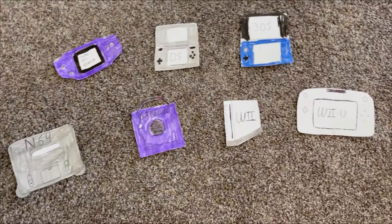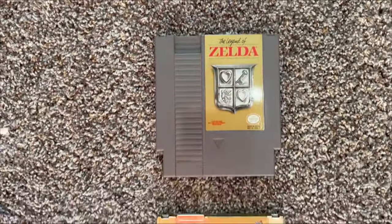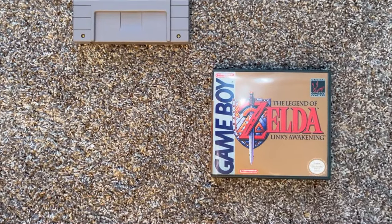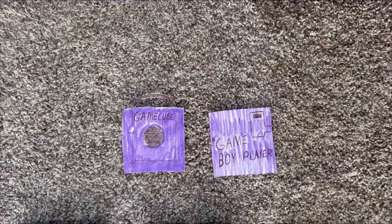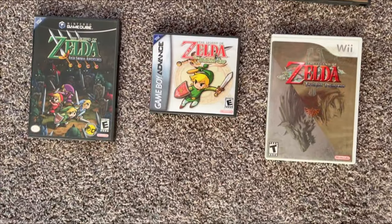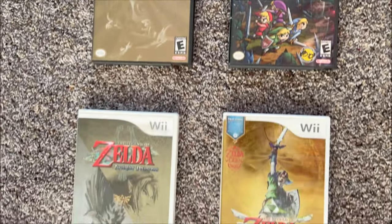Now that we've gone game by game, let's go console by console, which will show more of how I made my list. The NES has the first two Zelda games only. The SNES has A Link to the Past, and if you use the Super Game Boy, you can play Link's Awakening and Link's Awakening DX. The Nintendo 64 has Ocarina of Time and its direct sequel Majora's Mask. The GameCube with the Game Boy Player allows you to play 12 of the first 13 games — we'll get to that one exclusion later. The Wii has its own Zelda games, and several versions can even play GameCube disc games, though the Wii cannot play Game Boy Player games.